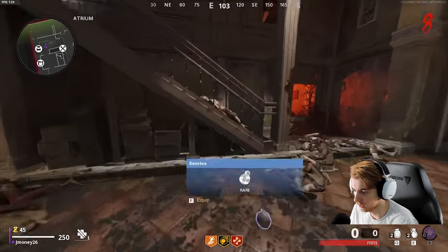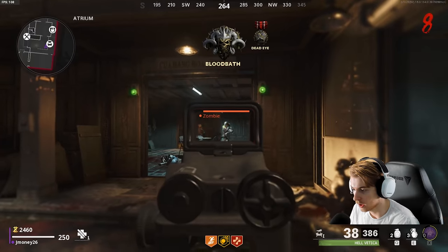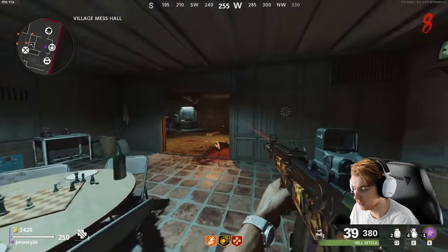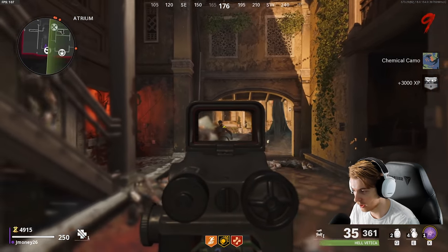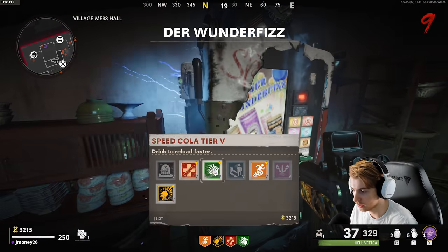Why did I buy Jug? I could have got it for free. Oh well, I guess I just want to do the easter egg - I have to talk to Rabinoff again. If you pick up a bonus points during double points, is it 800 points? I wonder. Alright, our pack-a-punch camo is done and we just need a few hundred more crits. Let me get Speed Cola.